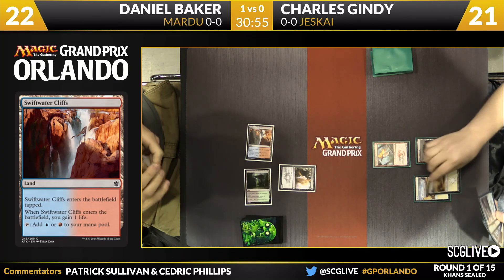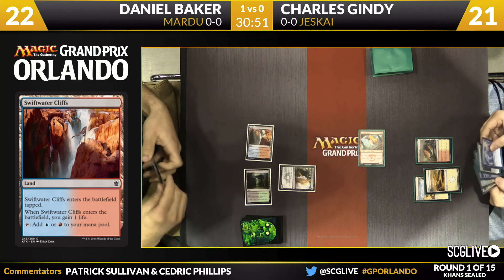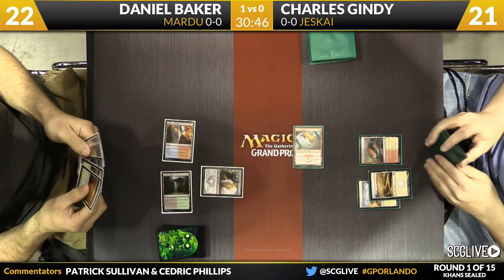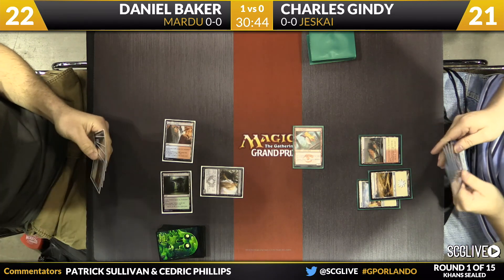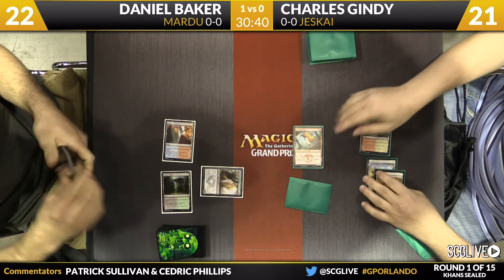This is kind of crazy. Gindy comes across for two. This is what this format is all about — both players starting at 21 or 22. For aggressive decks it seems very hard to get something done. Gindy plays a morph after the attack.